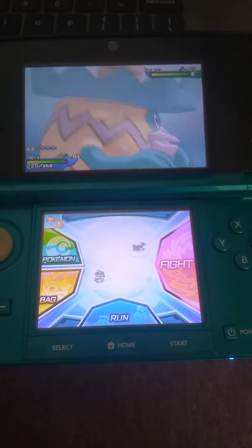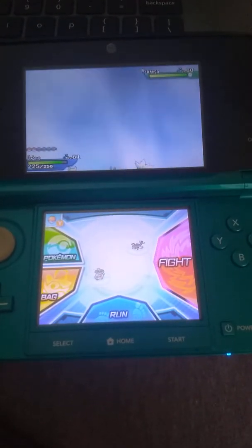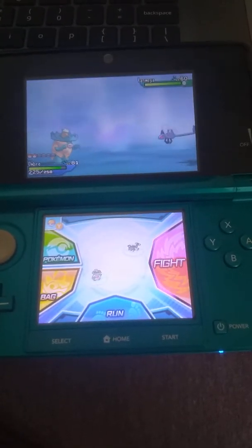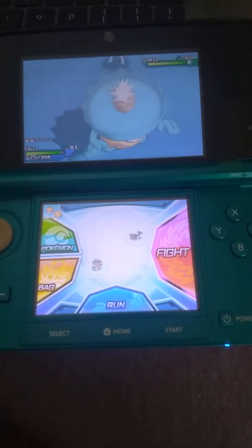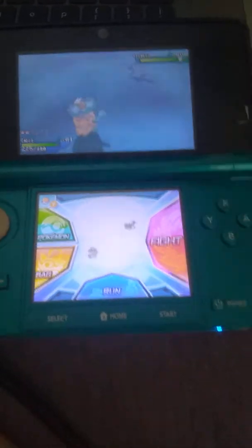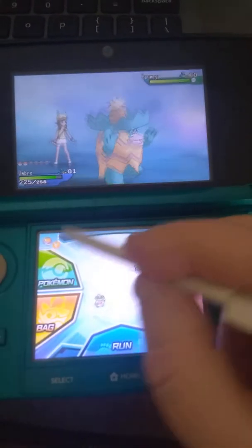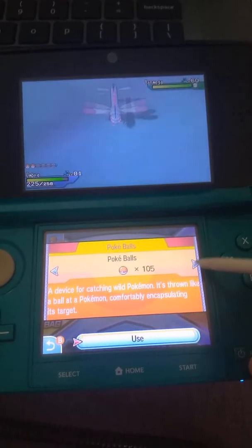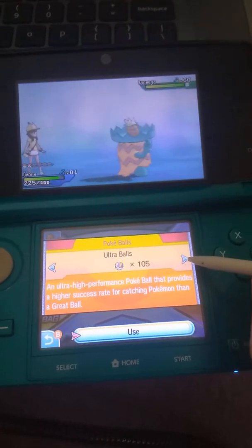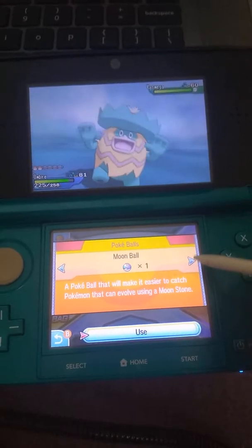I finally got a shiny Yveltal Mega — it's the last one I need from the red portals. So now when I go through the ultra wormholes, I'm basically going to be aiming for the blue ones because there's still two species I need from there. I'll start with a Quick Ball and then if that doesn't work, I'll use a Net Ball because it's part Bug type.